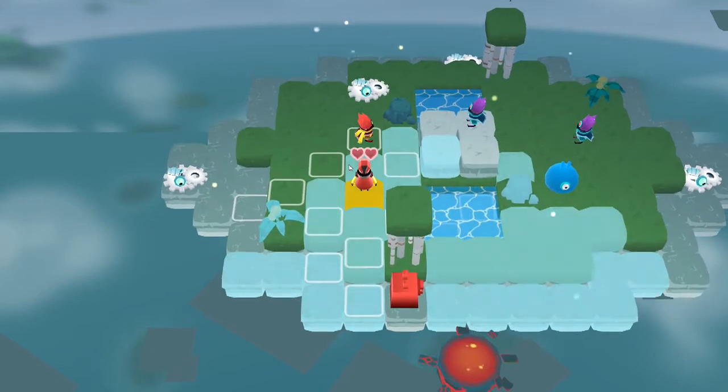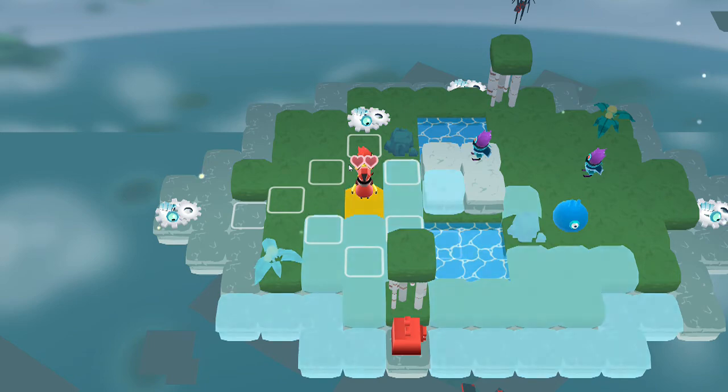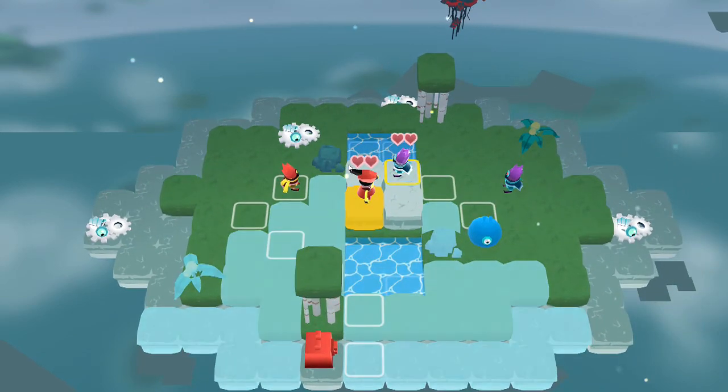Another thing about the archer is, see where his range is right now? He can't attack directly close to him, but he can attack one space out. When I go up, his range extends — anything that's below him, he can hit further out. But he also can't attack things that are directly in front of him.